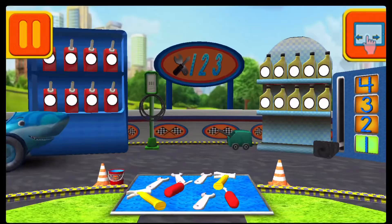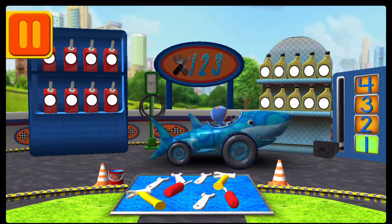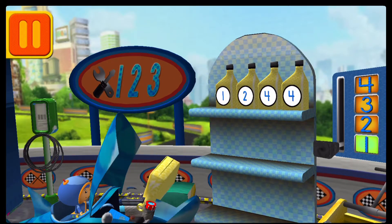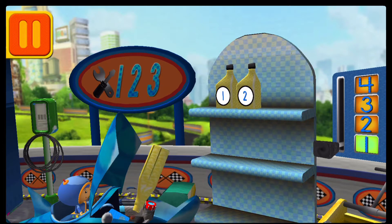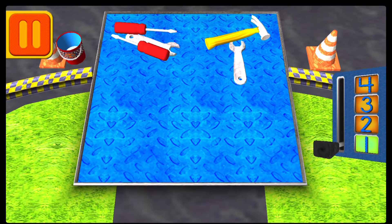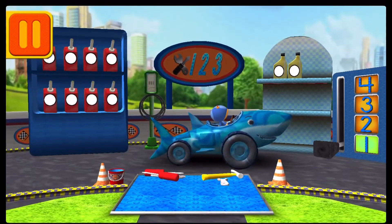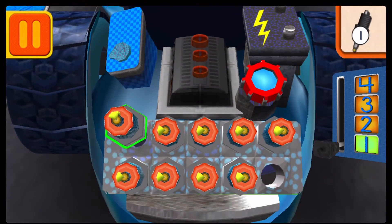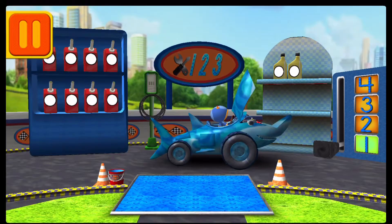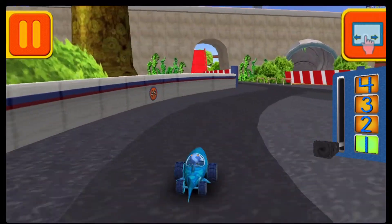Time for a pit stop! This is where we take care of our car so we can get back to the track! We need oil cans with the number four. Find the cans with the number four and drag them to your car. Good, next! We need new spark plugs! One, two, three, four, five, seven, eight, nine! Cool! Great! Back to the track!